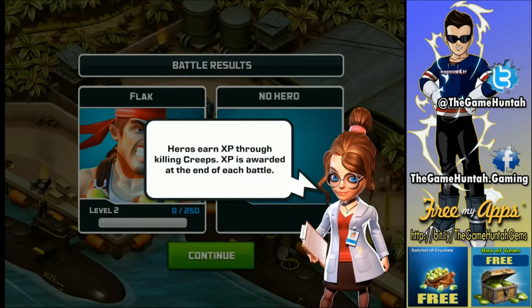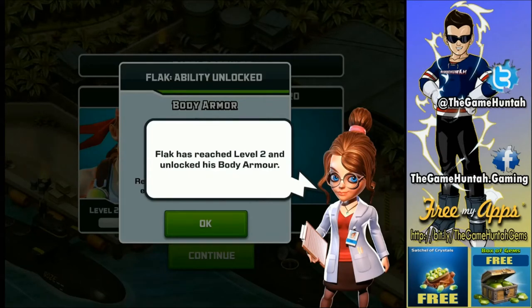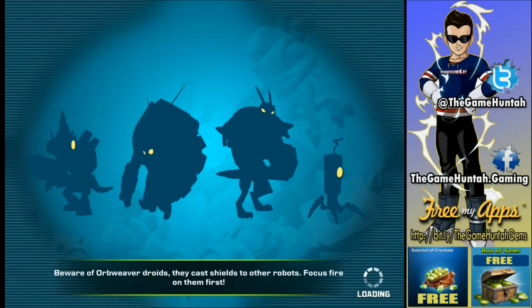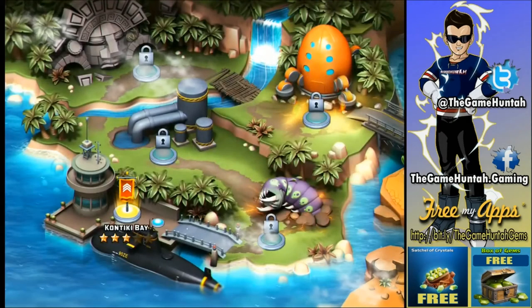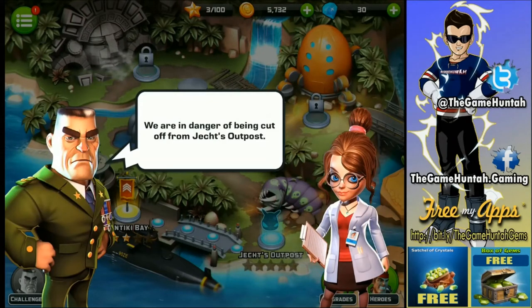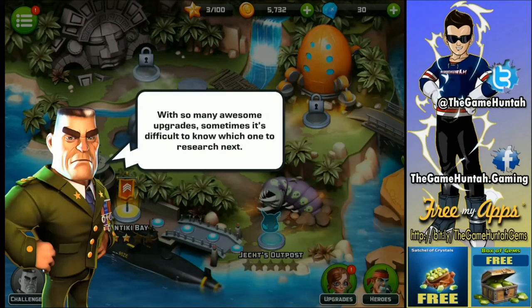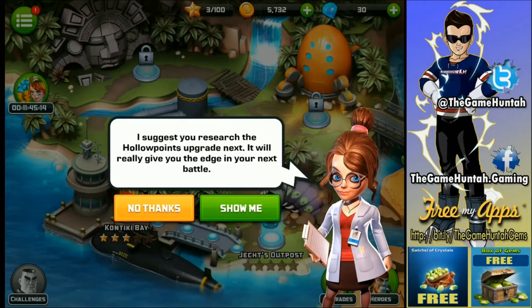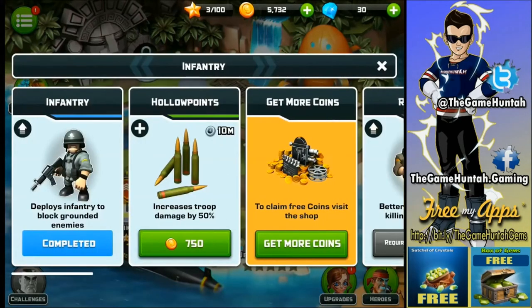We got body armor - reduce the incoming creep damage. The scientist lady is pretty cute! I'm kind of enjoying this game. Are you sure you don't want to do a series of this? I might join you in a couple episodes if you start a series. Let's get one more mission going. Research the holding point upgrade - increase true damage by 50%. I'll take that! I'll get some gems to upgrade. We still have 28 gems, so not too bad.